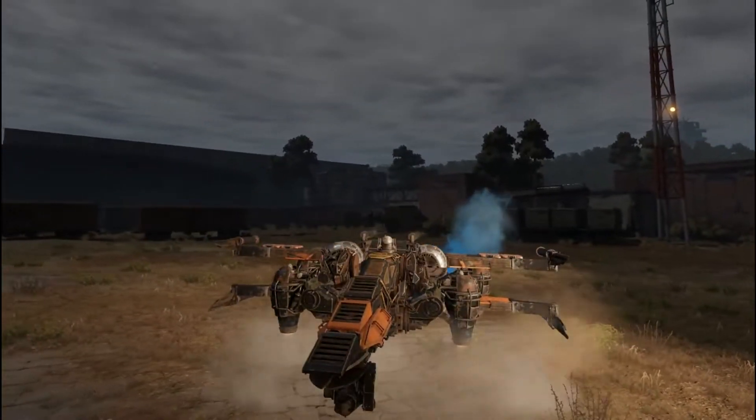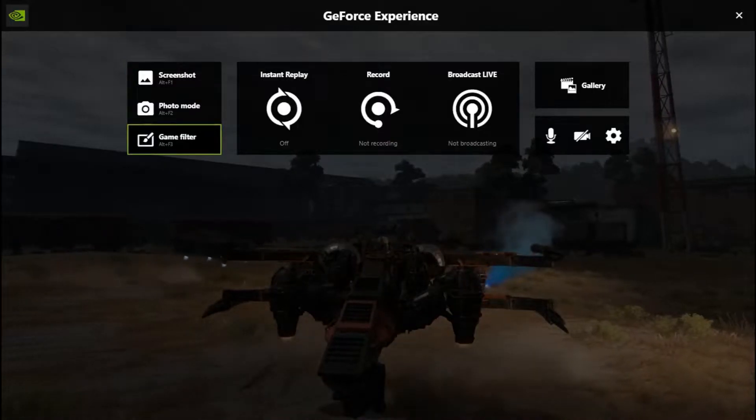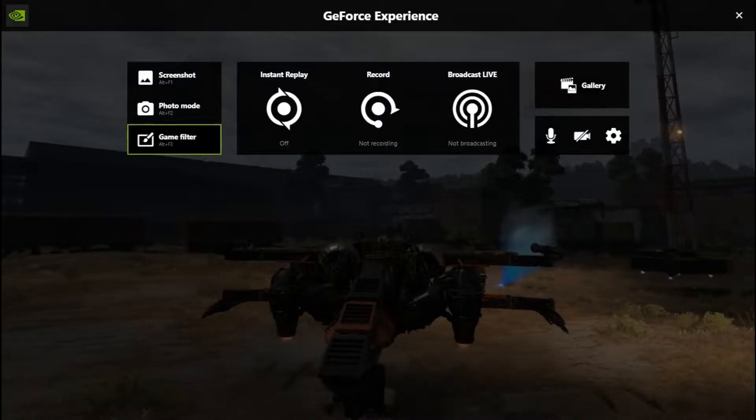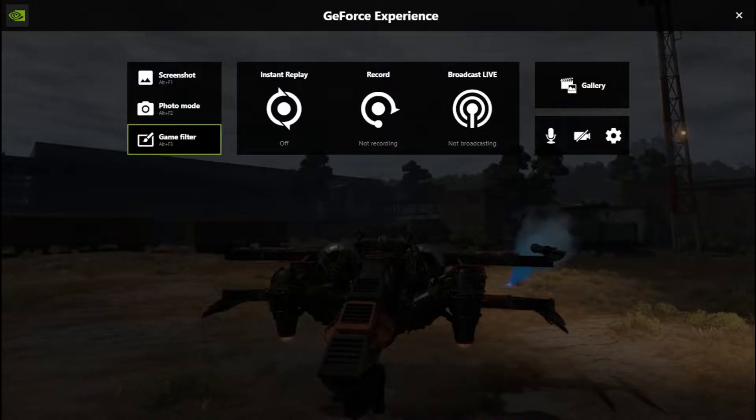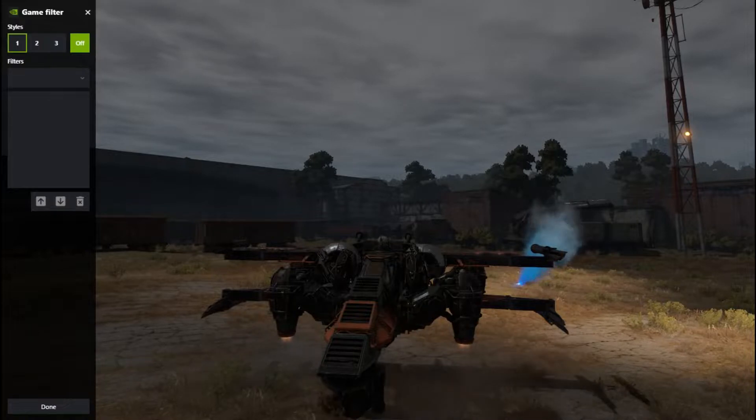First thing you can do is Alt+Z and you can see game filters. Click on that, apply it. It's going to ask you to restart the game — go ahead and restart it. Alt+F3 quickly opens the menu. As you can see, there are three different save areas for your filters.